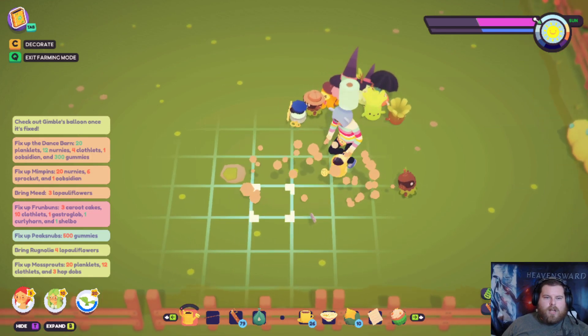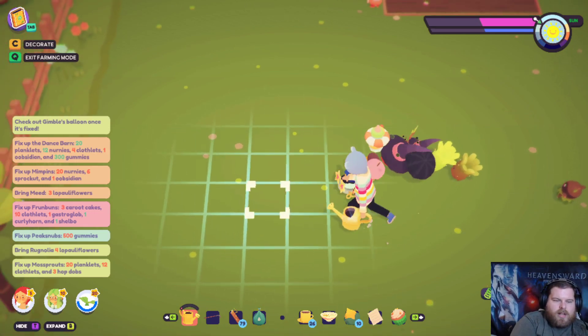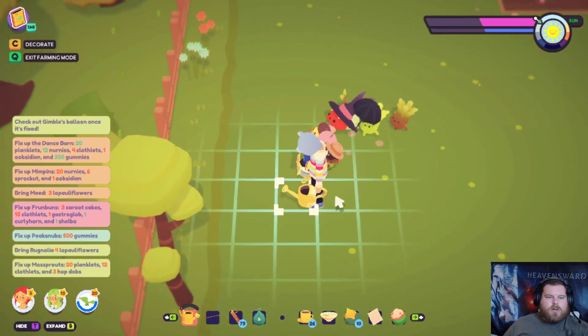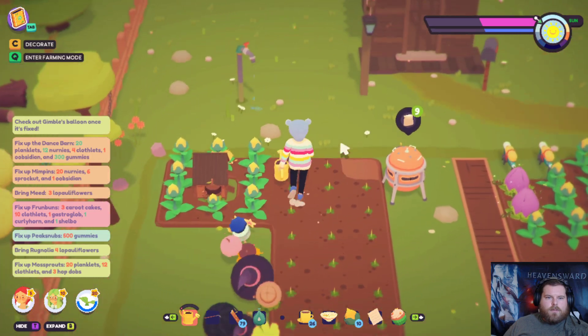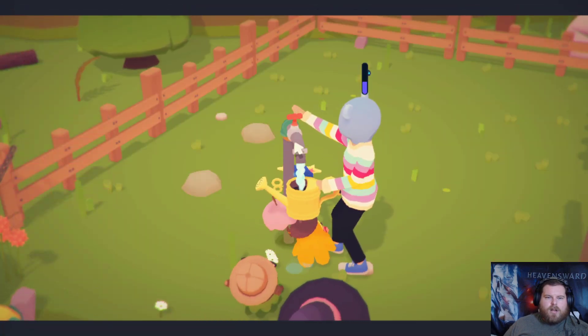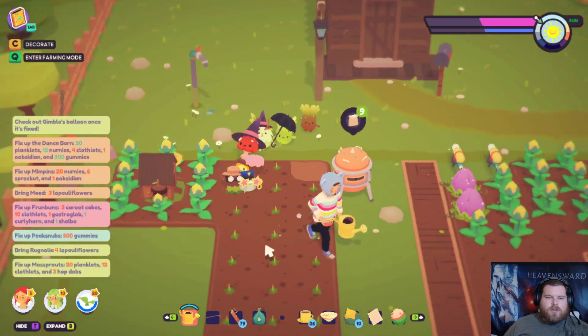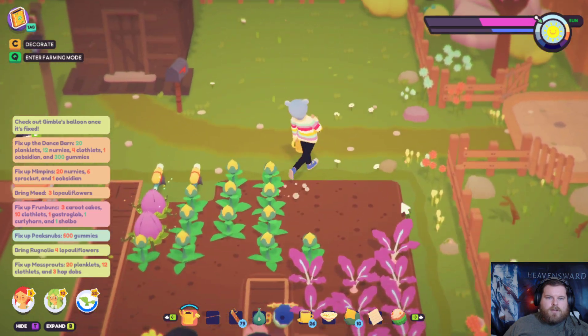I have no idea what I'm doing — I don't remember at all, so we're going to make this up as we go. Let's go ahead and fill this thing back up for when we eventually use it again. Let's make sure there's no weeds I missed — I don't think so. Let's head back into town and start collecting things.